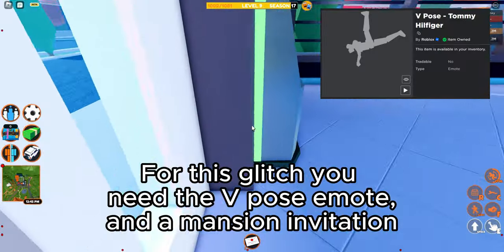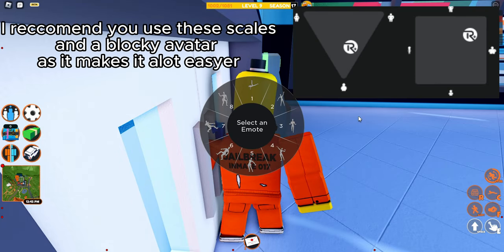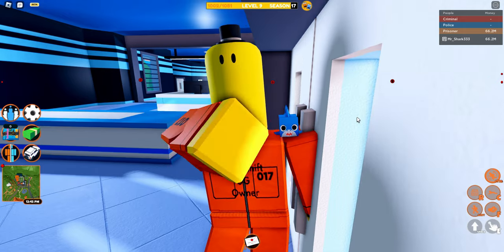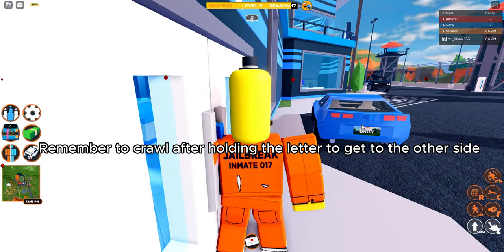For this glitch you need the V-Pose Emote and a Mansion Invitation. I recommend you use these scales and a blocky avatar as it makes it a lot easier. Remember to crawl after holding the letter to get to the other side.